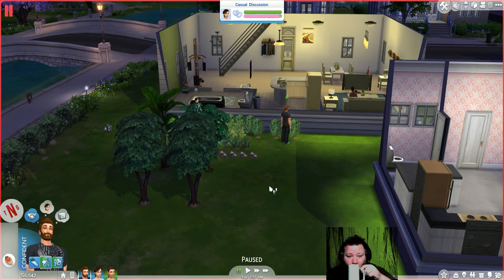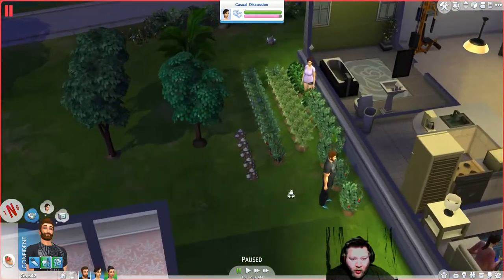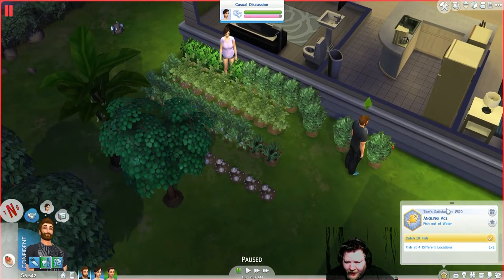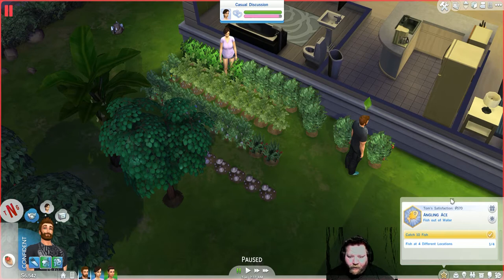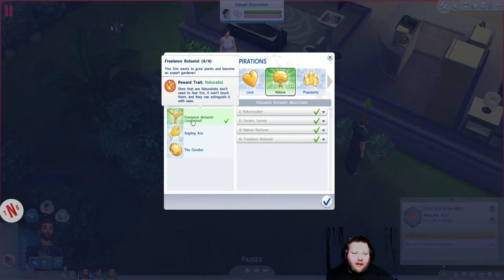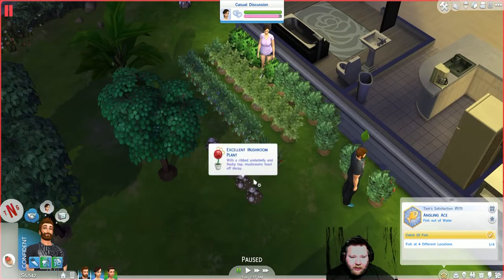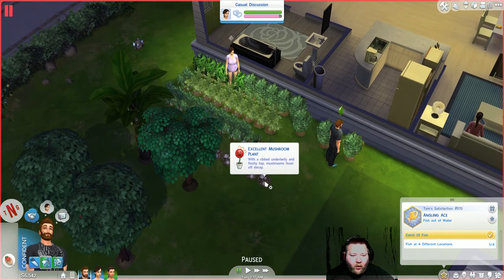Let's just get the nose down a little bit. Let us take a look at the plants because I'm already done with that part. Now we're over in angling. We got this one meaning that fire does not hurt us at all, so that would be a pretty good career deal being a fireman. Now we are going on to angling — fish at four different locations. We fished one, and we caught our ten fish.